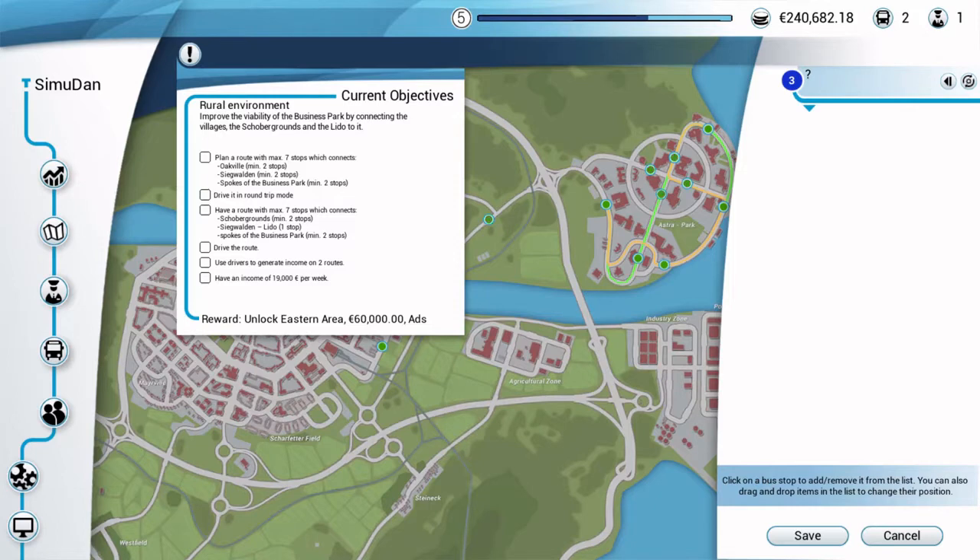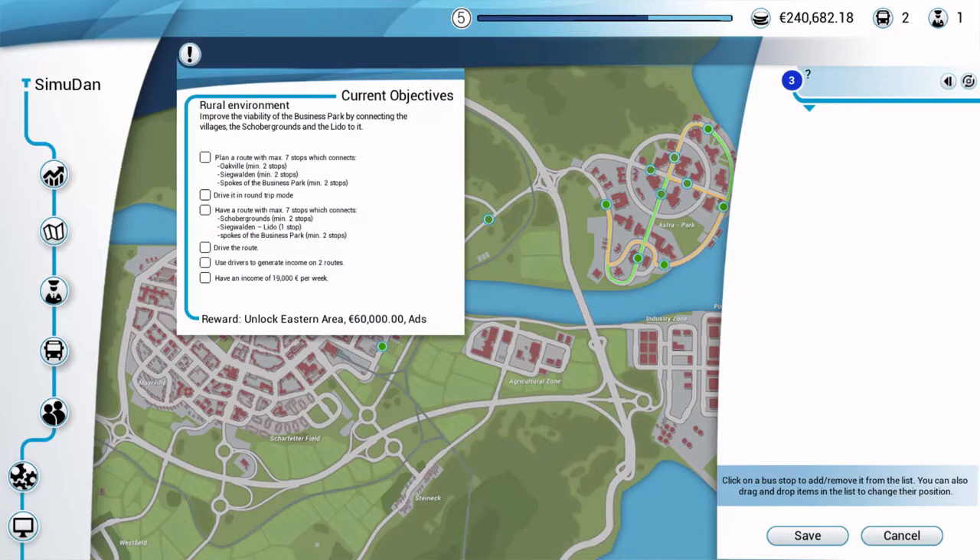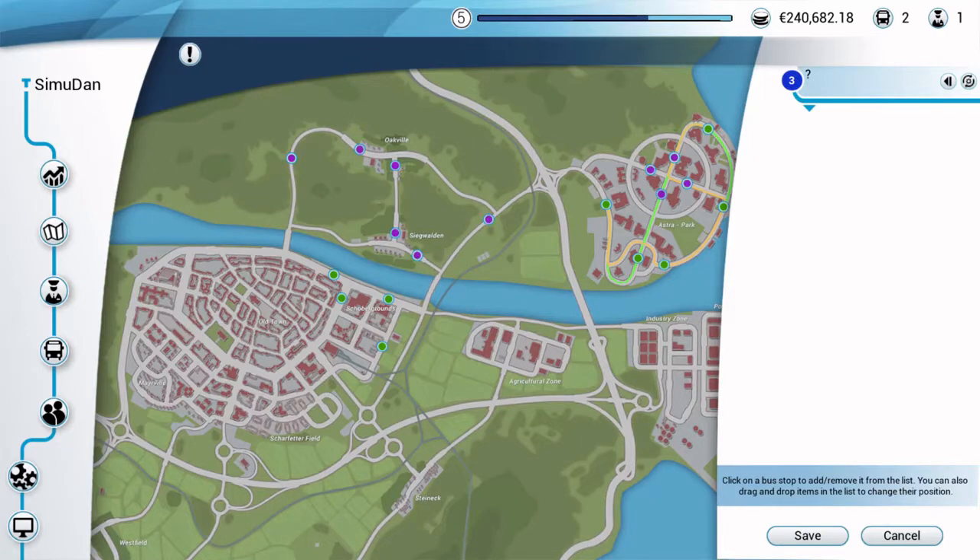Minimum of two in Oakville, two in Segvalden, and in Spokes of the Business Park. I think the ones they want us to use are all flashing. We'll do that now, and then we will drive it in round-trip mode, and check off these two and also get a feel for a drive.